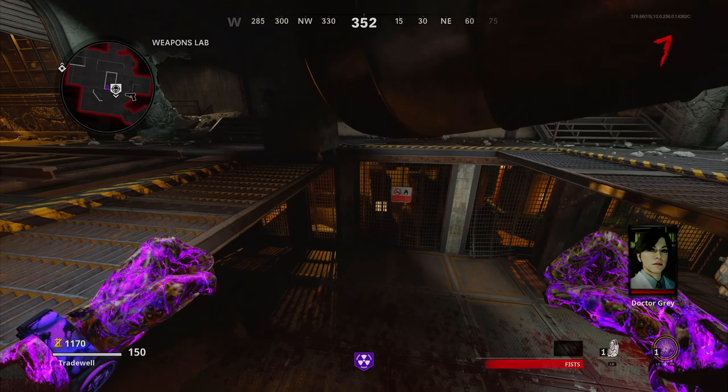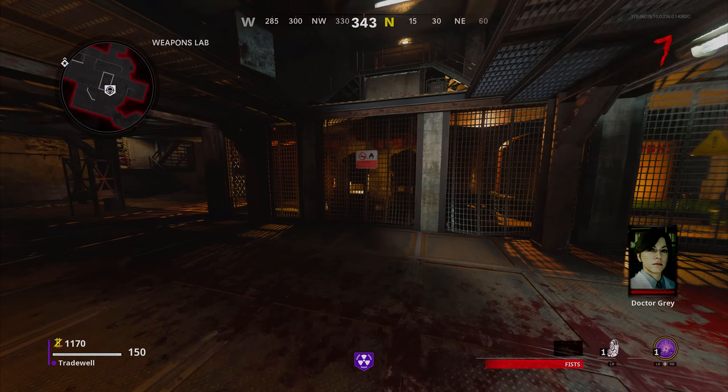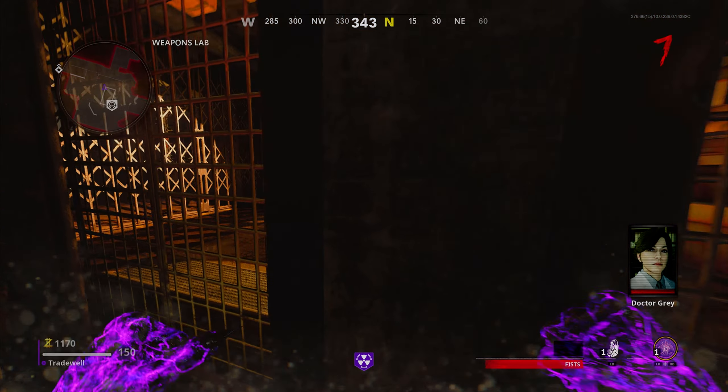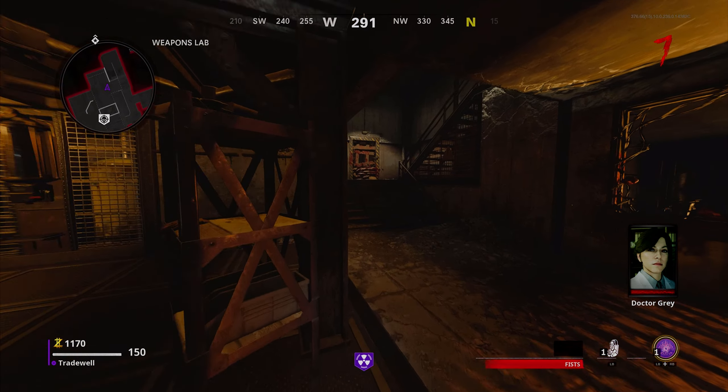Once you've got PhD Slider, make your way to the Dead Shot Daiquiri room where you need to do a PhD slide into the fence right here. Simply sprint, slide, pause, unpause, and you are set to do the next step of the glitch.